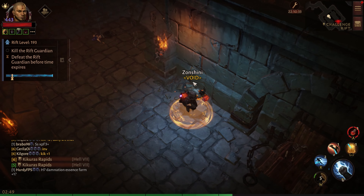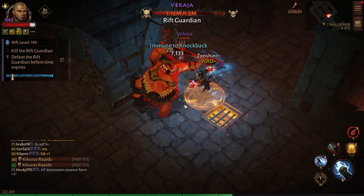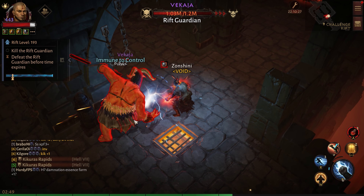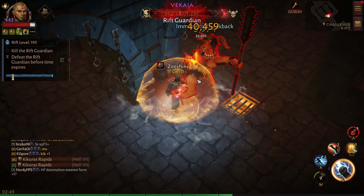We will also be using Fist of Thunder for extra mobility if for some reason we need to jump on a pack of monsters. It's just a normal attack — we barely use it, but it's there if you need it.